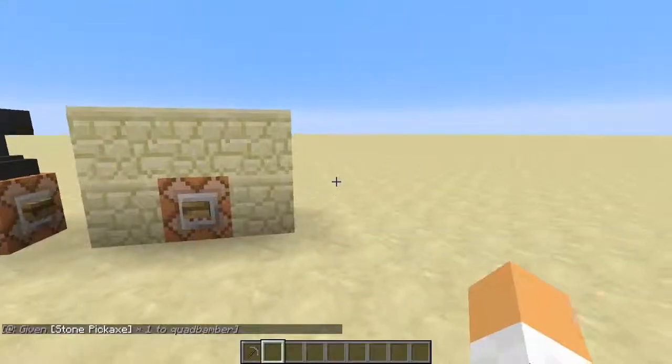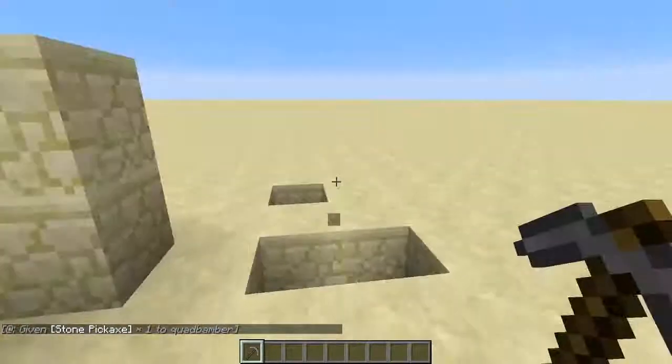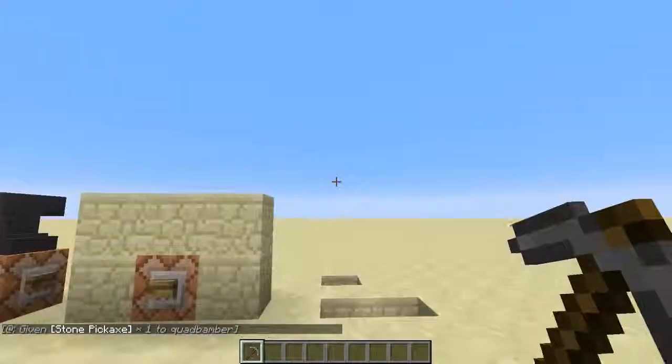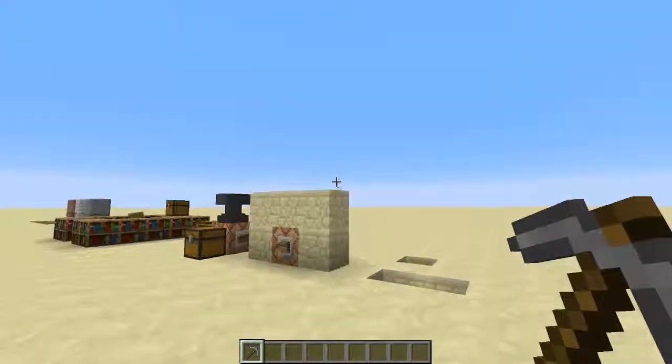Think of adventure mode - if you see this pickaxe and you're in adventure mode, you should only be able to mine stone blocks. So you can limit what people mine in adventure mode, which I think can be good for map makers.